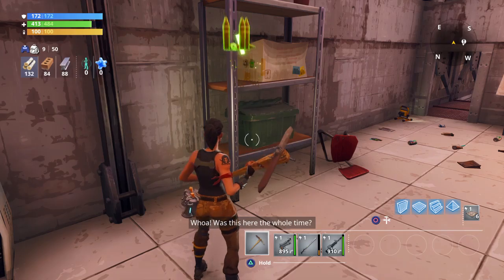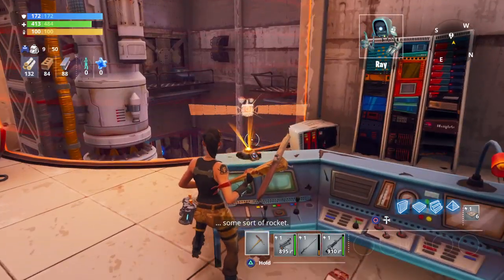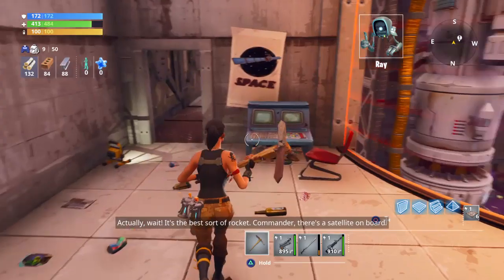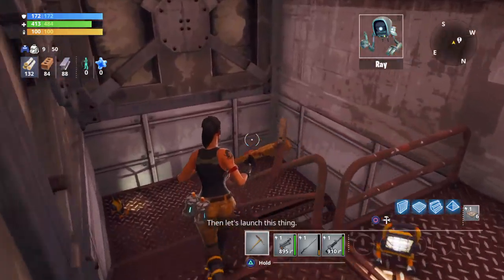Whoa! Has this been here the whole time? Is this a missile or some sort of rocket? Some sort of rocket — actually, wait. It's the best sort of rocket. Commander, there's a satellite on board. If we have a satellite, we can guide Ramirez and the survivors back to our home base. Then let's launch this thing.